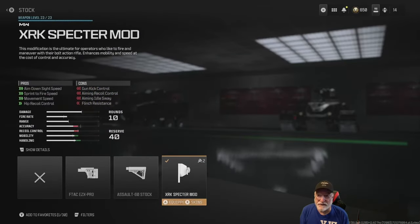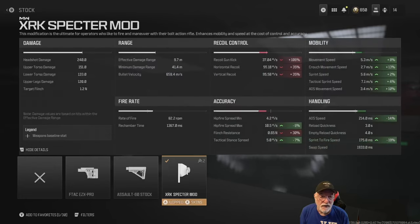The XRK Specter mod stock helps with all of our movement speed, mobility, and handling — 19% on sprint to fire. It really hurts the gun kick and recoil, but I don't plan on a lot of second shots and I think I can control the kick and vertical recoil, so we're going to leave that one on. You might consider something else.